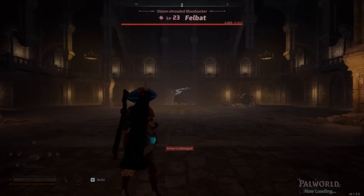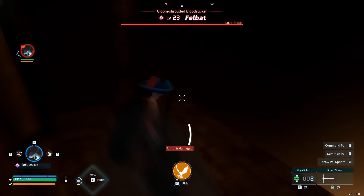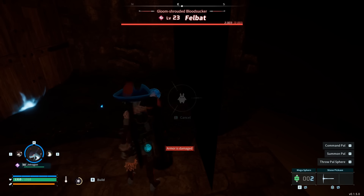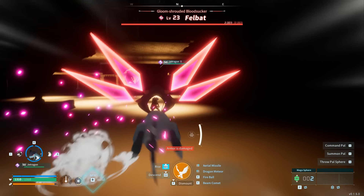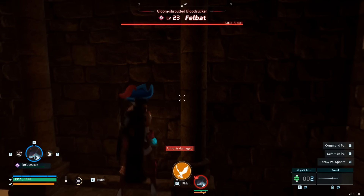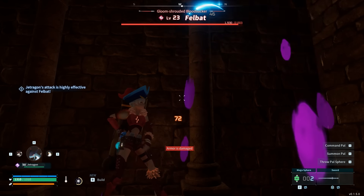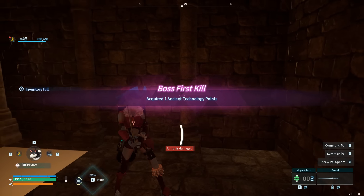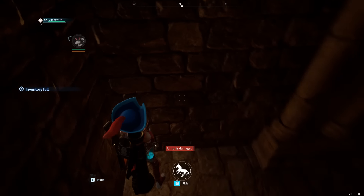Number eight is another dungeon glitch, but specifically for bosses. Enter the dungeon, summon your pal, grip the wall, pet your pal, get on top of the mount, and fly towards one of the walls. Then use another pal to lead the boss to the wall. Use a sword or melee option and start attacking the wall — you should be attacking the boss behind it. If the boss's health isn't lowering, try summoning another pal. Eventually you'll be able to attack the boss through the wall and finish it off, then move on to the next dungeon.